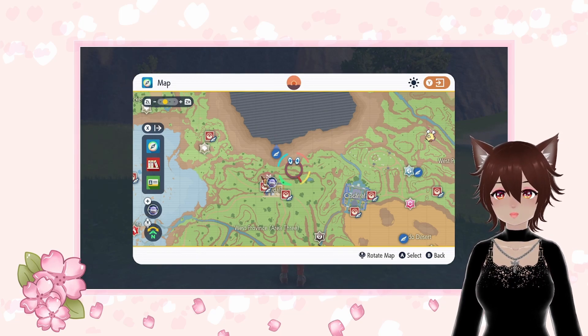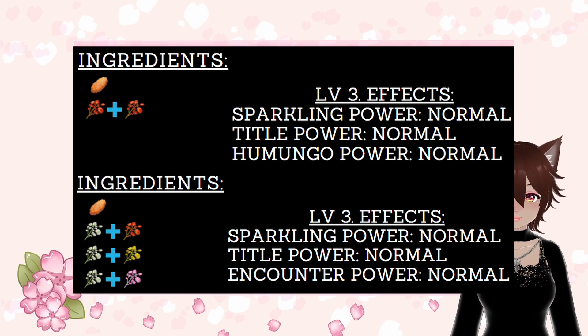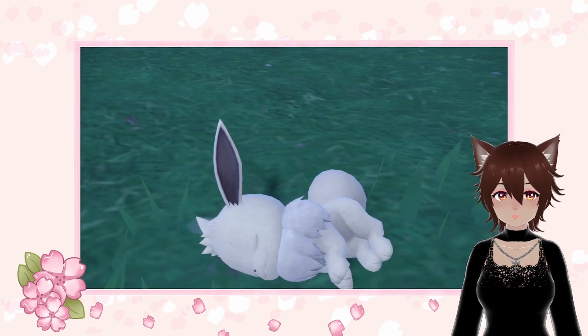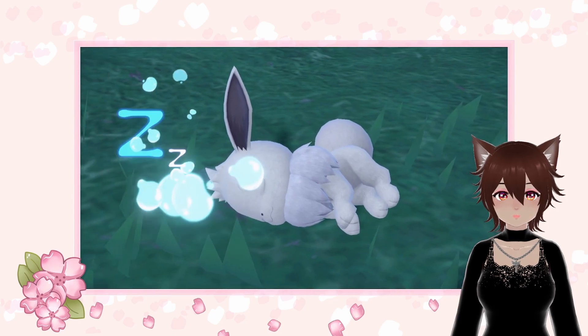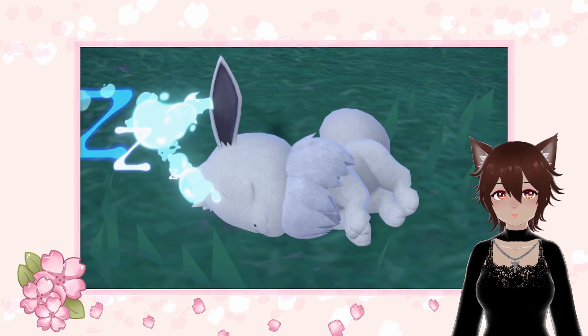Next, you need to make a sparkling power normal level 3 and humango power normal level 3 sandwich instead of an encounter power level 3 sandwich. This will increase the size of Eevees, making it easier to spot the shiny one and also have a chance to obtain the jumbo mark.